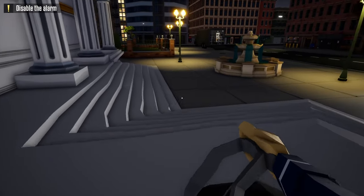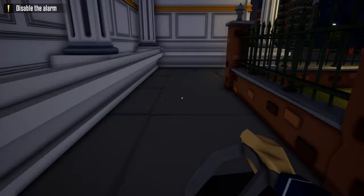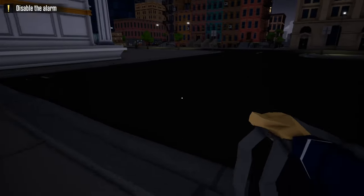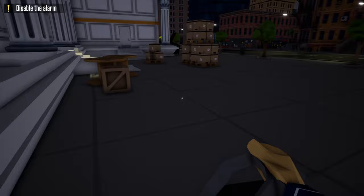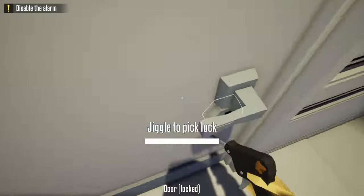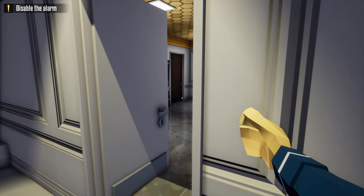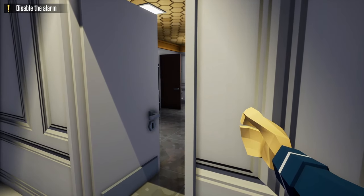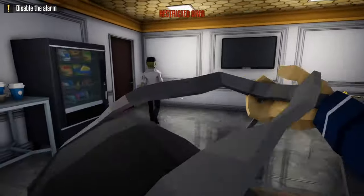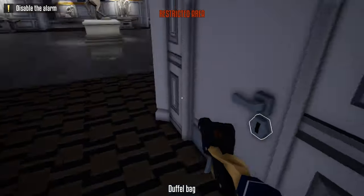And once we're outside, now we're going to head to the back of the museum. Once we get to the back of the museum, we're going to take out our lockpick and unlock this door, which will give us access to the break room. After unlocking this door, we have access to the break room, but we're not going to go in just yet because very shortly a guard's going to enter the break room, so we're going to wait until he completes his route. Once the guard moves, we're going to sneak in right behind him, take out our lockpick and unlock the door to the basement.